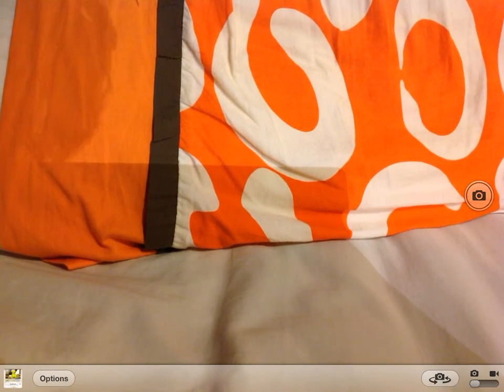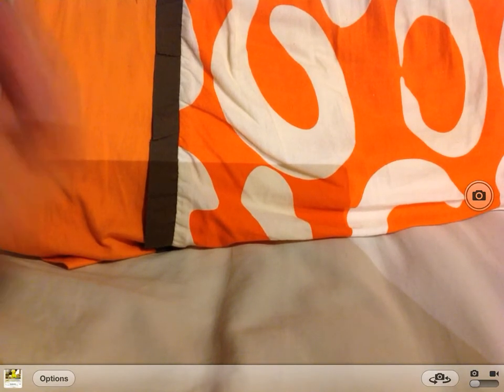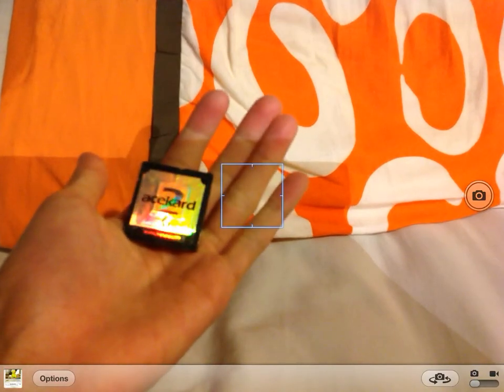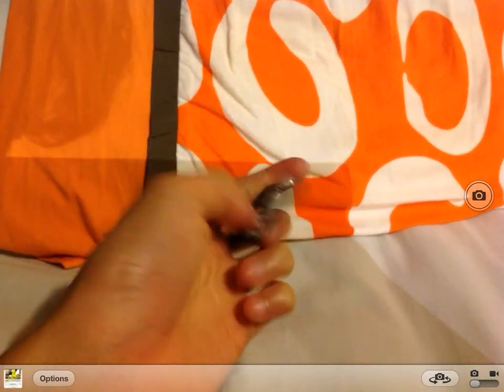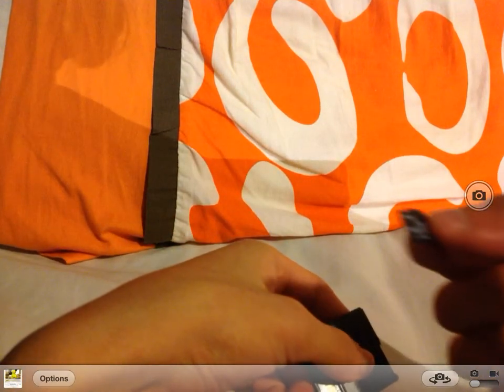If you don't know what an R4 is, it's a console — it's just a Nintendo thing. This is an Ace Card 2, it's like an R4 but it's for the Nintendo DS. You open this and you get a micro SD card inside.